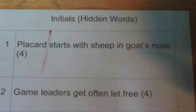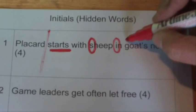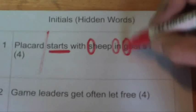So: 'Placard starts with sheep in goat's nose' — which sounds pretty weird. But the clue word there is 'starts.' If we look, we've got sheep in goat's nose, which is S-I-G-N — those are the starting letters. And a placard is also known as a sign. So that's the answer to that clue.